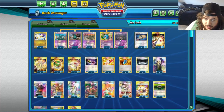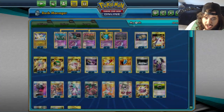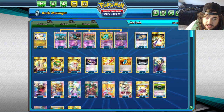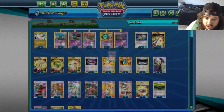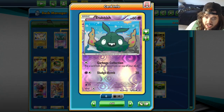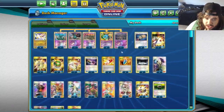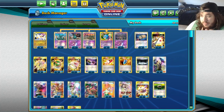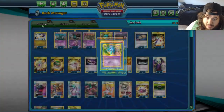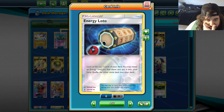Garbodor also has Trashalanche which does 20 damage for each item card in your opponent's discard pile — it can be a late-game attack if your opponent isn't paying attention. We're playing four Trubbish and they all do different things: one has Acid Spray to discard energy, one has Stomp Off which can deck your opponent out, and one has Garbage Collection to get resources back. We're currently trying a three-one split but might move to a two-two split of Stomp Off and Acid Spray.